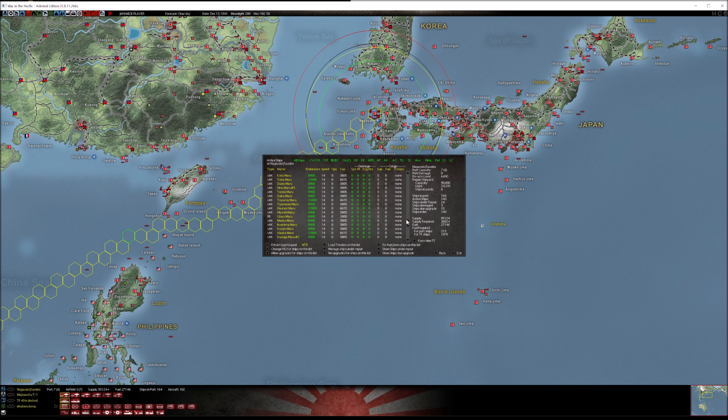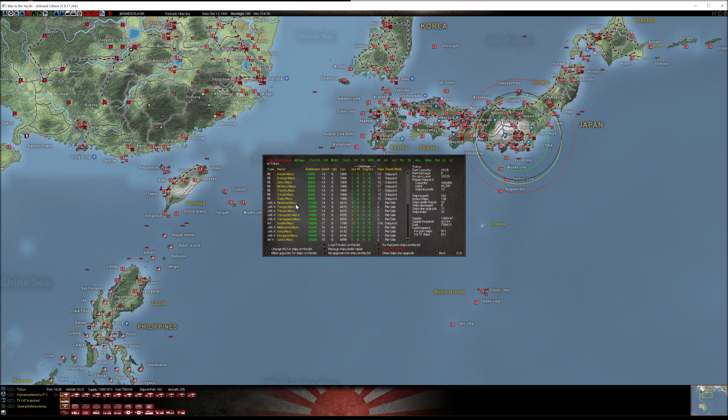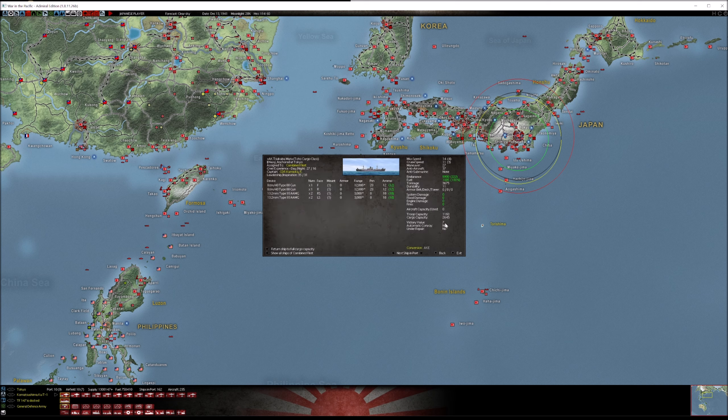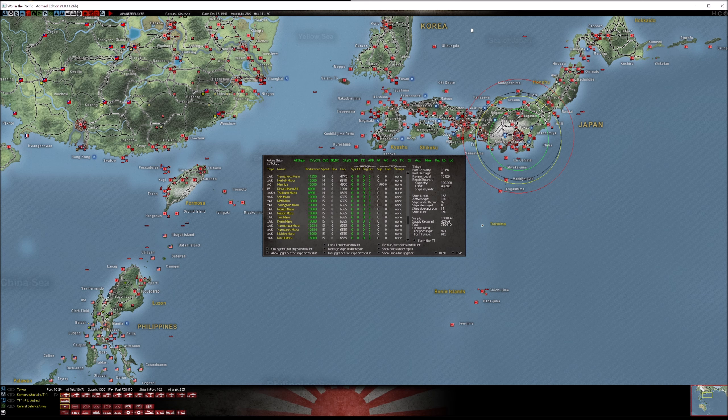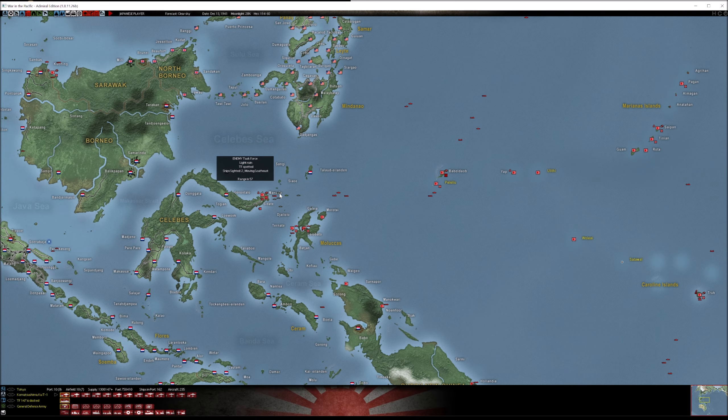It looks like we got quite a bit of ships coming together at Hiroshima and Tokyo - I'm guessing these are AKs that have converted into AK-Ts. Actually they were just ships that had some system damage that finally got repaired. Nothing exciting there.